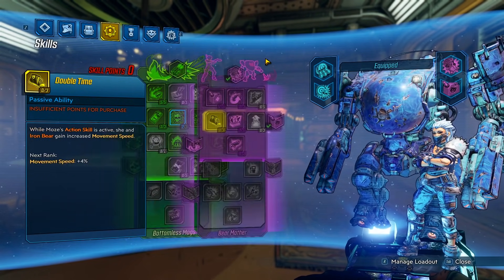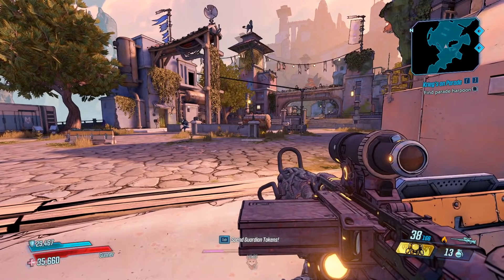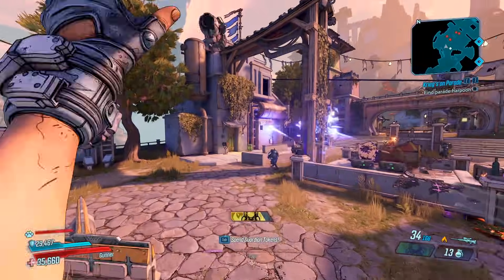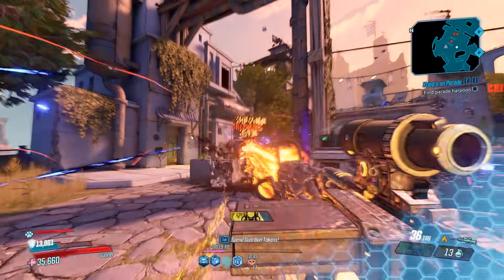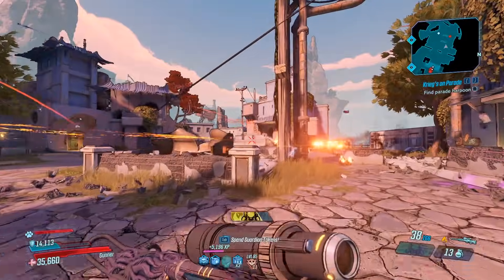Alright, that's it for the skills, so let's go ahead and show off the build. We're on Mayhem 11, max difficulty, and this build is very straightforward. You summon your Iron Cub, throw grenades, and you shoot — that's it. Keep throwing grenades, keep shooting, and things are going to die.